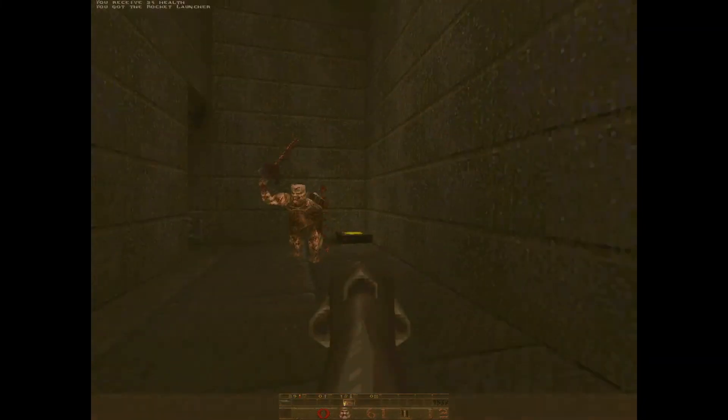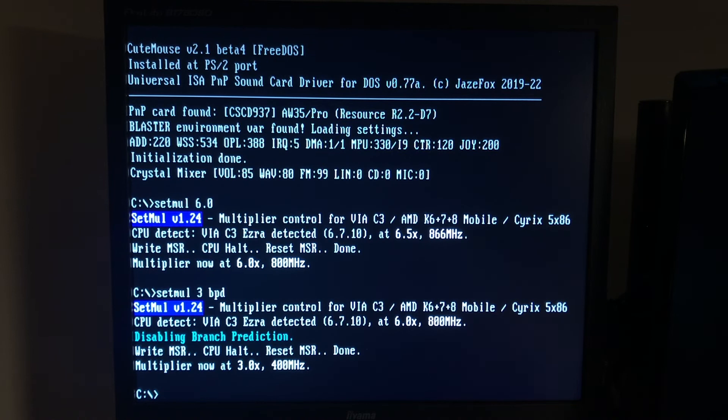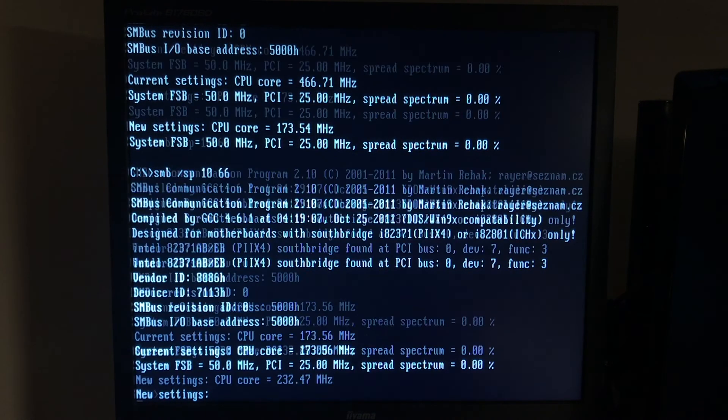But what about games that require a much slower CPU? Well, this is where things get really interesting. All VIA C3 CPUs are fully supported by SetMul. This means that we can change the CPU multiplier on the fly, enable and disable L1 and L2 cache, and also enable and disable instruction cache and branch prediction. And if you are running the C3 on an Intel motherboard, things get even better, because most Intel 440BX motherboards are supported by Rare's SMB tool. Thanks to this tool, it is also possible to switch the system bus frequency on the fly, giving us the ability to target a wide range of performance points without messing with jumpers or disabling the CPU cache in the BIOS.